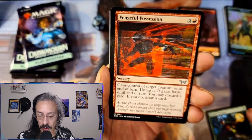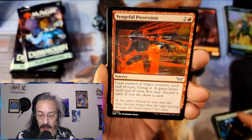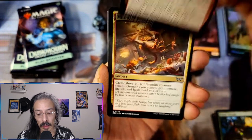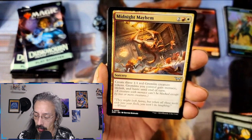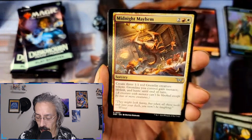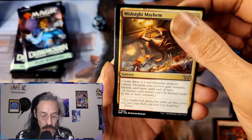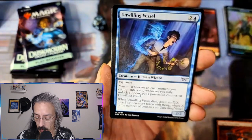Frantic Strengths — flash, enchant creature, and then it gets plus two plus two and has trample, we like that. Vengeful Possession — with the new rules I guess you're gonna have to do that before combat phase and damage assignment. Vengeful Possession: gain control of target creature until end of turn, untap it, gains haste until end of turn, you may discard a card, if you do draw a card — that's even better. Midnight Mayhem — create three one-one red gremlin creature tokens with menace, lifelink, and haste until end of turn.